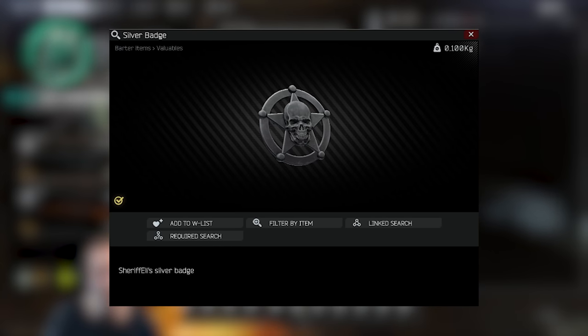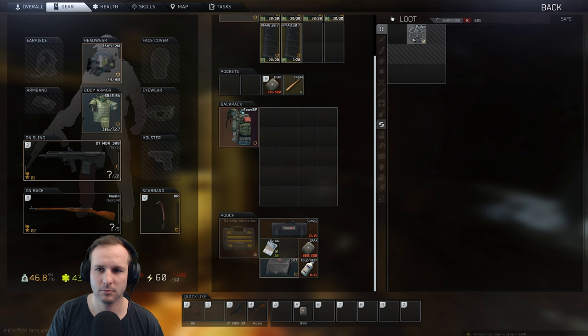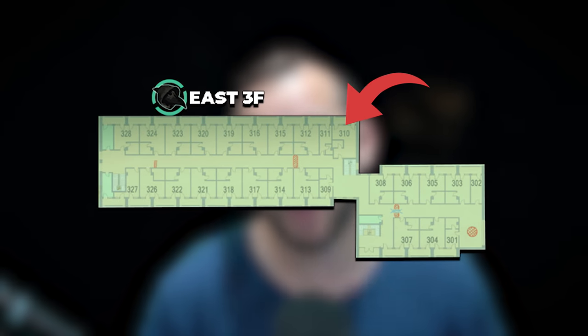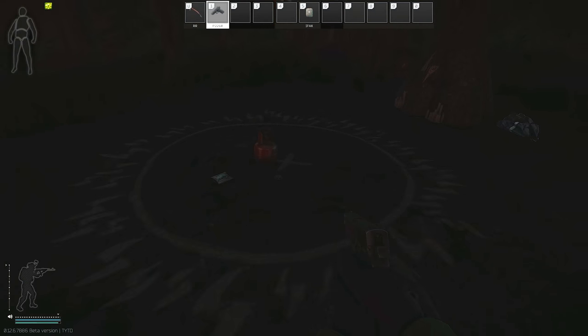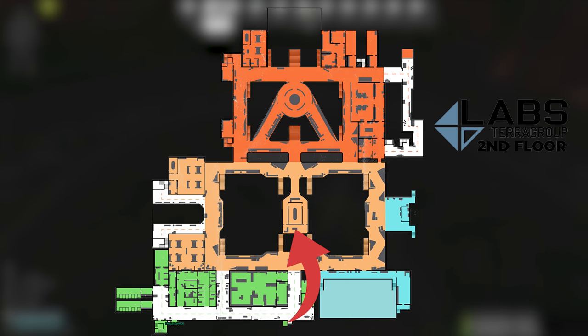Next we have the Sheriff Eli Silver Badge. Safes are generally the best place to find this one, or the Golden Loot Spawns. On Shoreline you want to go to East 310, East 222, East 205, and West 220 — those are all your Golden Loot Spawns. But you'll generally find this one fastest on Labs in the management office or in safes.